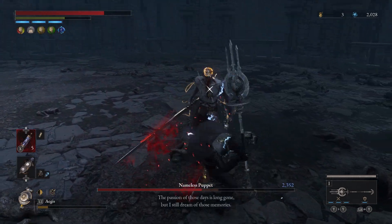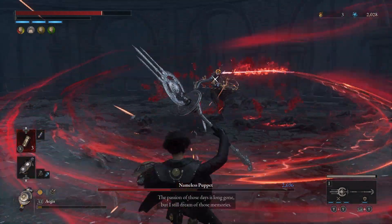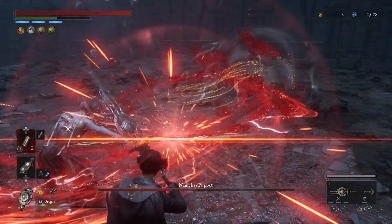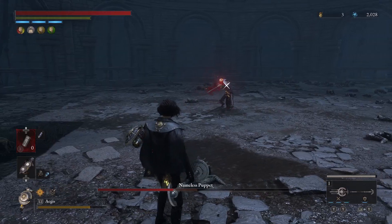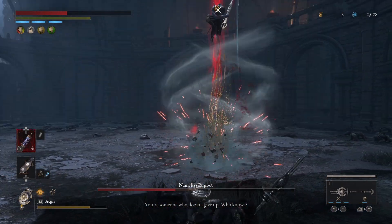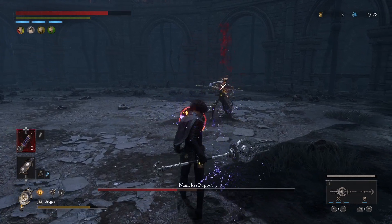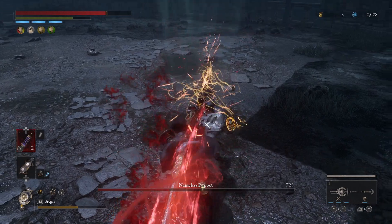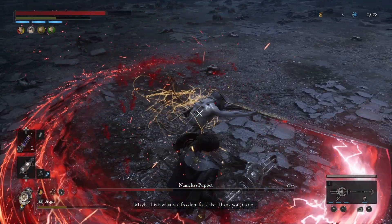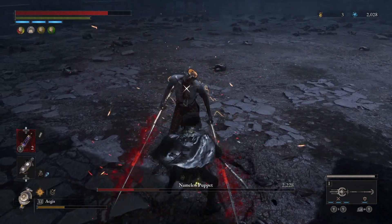Then we just want to get back to blocking and poking - very cheesy. He's stunned there - I wouldn't recommend risking a charge shot. Just keep poking over the shield. I was also using the Legion reload. I almost died just from being silly and not blocking, but back to blocking - use that Guard Regain to get our HP back instead of wasting heals. Just poking while he's doing those moves, we were hitting him the whole time.